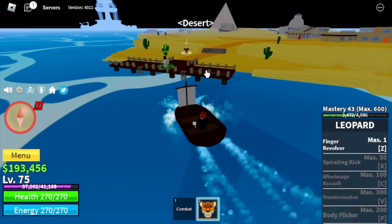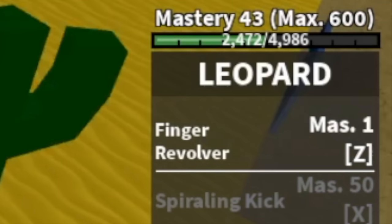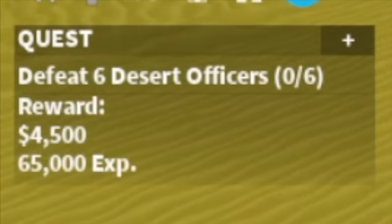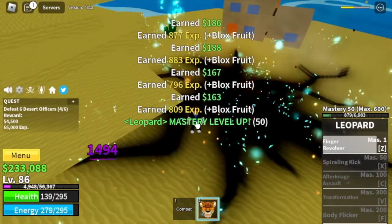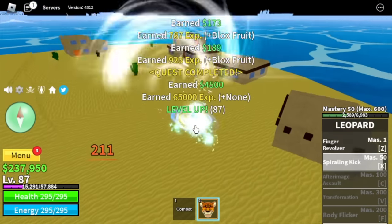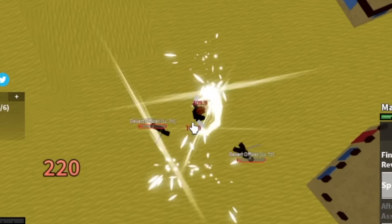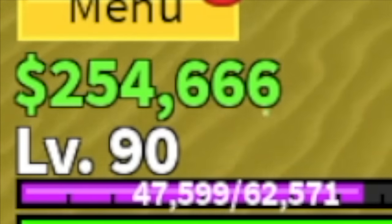Next island is the desert. Our second skill requirement is 50 mastery — so far we have 43. We will be unlocking the skill with the desert officers. Keep on grinding and defeating them until we unlock the Spiraling Kick. The damage is really good, but there's an explosion after the skill which will knock back your enemy. That will make things slower, but it's fine. Level 90.